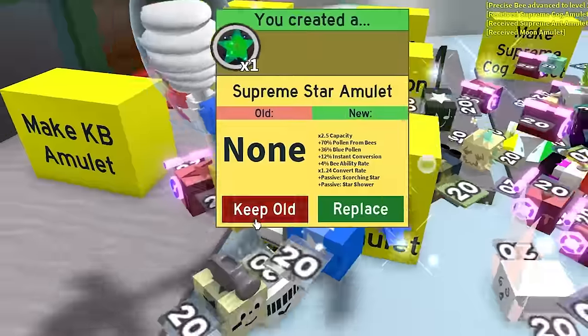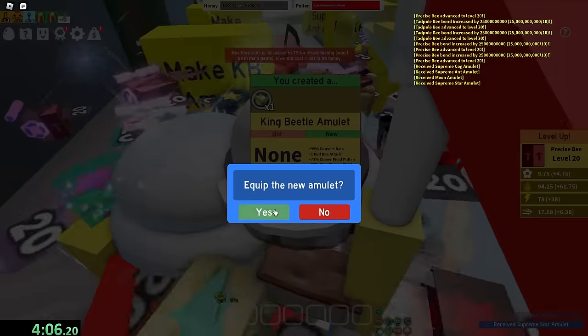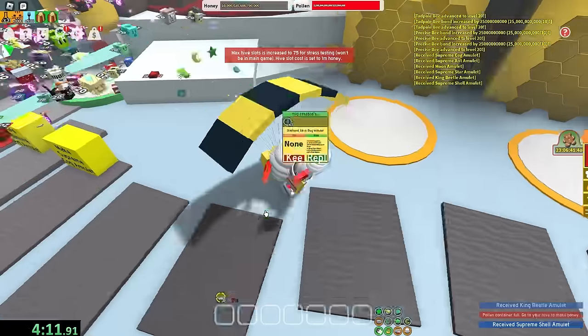I'm gonna make some amulets. I don't really care what these amulets give me, as long as I actually have one. It doesn't really matter - it's only a little bit of pollen that I'm losing out on. All I care about is star saw. Okay, scorch saw - good enough. Okay, plus one red bee texture. Shell amulet, cool stuff. And same with stick bug.